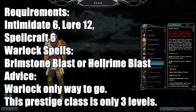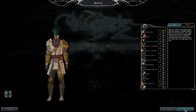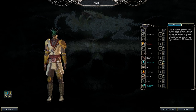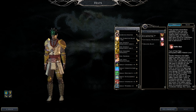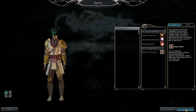Next is the Hellfire Warlock. Requirements: Intimidate six, Lore of the Thane, Spellcraft six, and you need the warlock invocations Brimstone Blast or Hellrime Blast — having both is fine. Warlock is the only way to go. Warning: this prestige class is only three levels, but it's very powerful. You get Hellfire Blast for extra damage, but take one point of Constitution damage per blast — hellfire is dangerous. You also get fire resistance, a Hellfire Shield, a powerful summon, and the shield scales off Charisma. Skills: Concentration, Intimidate, Lore, Spellcraft, and Use Magic Device.